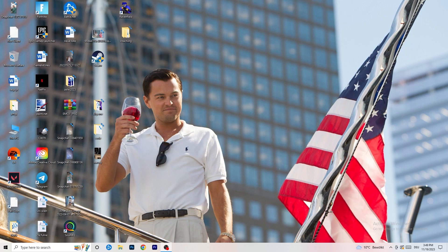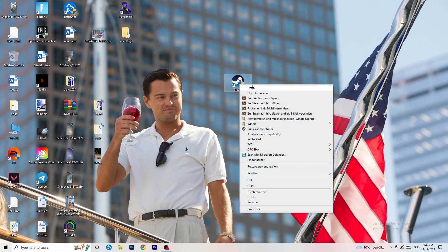The first thing I want you to do if you have any kind of not launching or starting issues with your game is to take your launcher shortcut on your desktop. For me it's Steam. Take Steam, drag it to the middle of your monitor, right-click it. You can try clicking 'Run as Administrator' — this will start your launcher in administrator mode. Try launching your game through the launcher in administrator mode and see if it works.